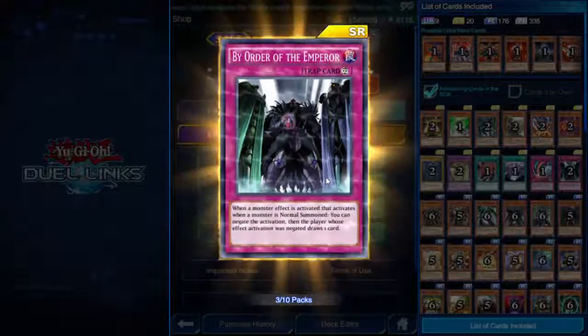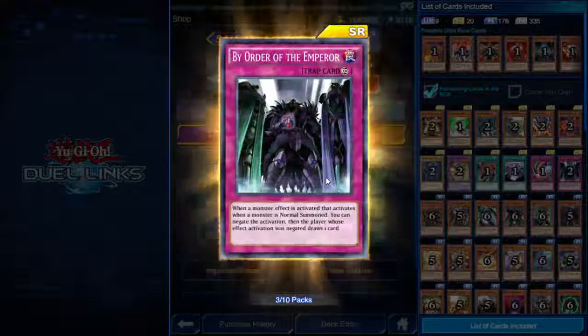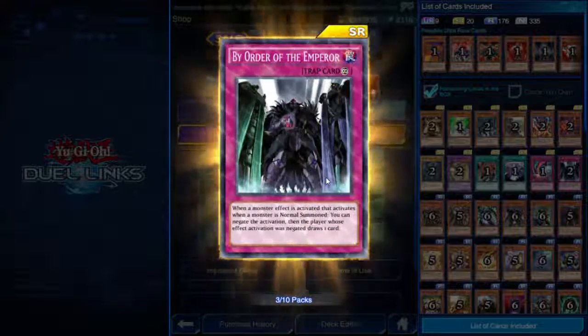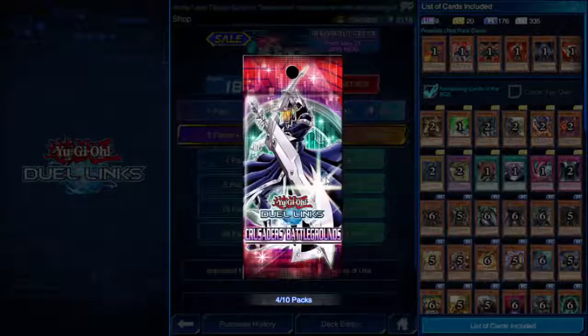So you can summon your Monarchs — which I believe all have effects that activate when normal summoned — and if you don't want to activate that effect, you can use this trap card to negate it and draw a card instead. Pretty cool.